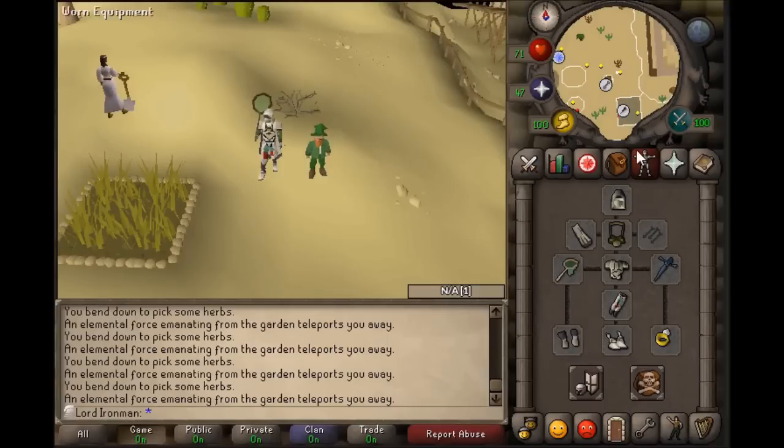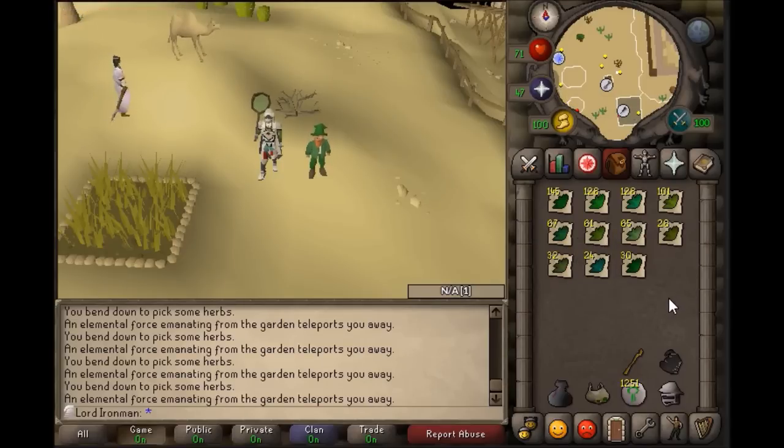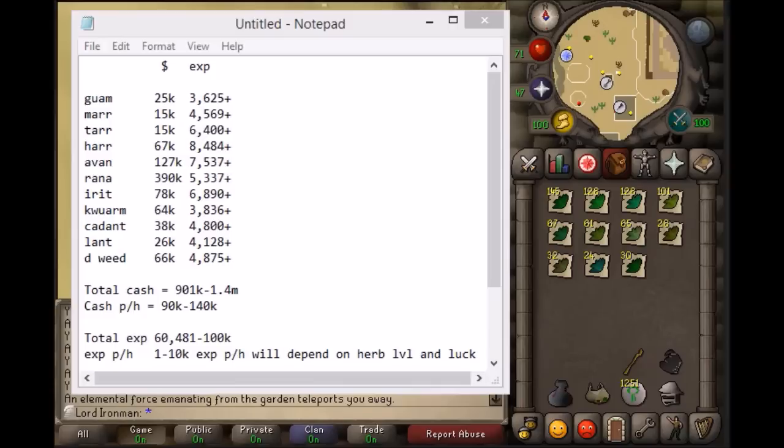After looting the herb patch at the Summer Maze, this is all the herbs I got in 10 hours. As you can see, a bunch of low level herbs, but I also got a decent amount of higher level herbs as well. I'm going to go to the GE real quick and price check everything to see how much I made.